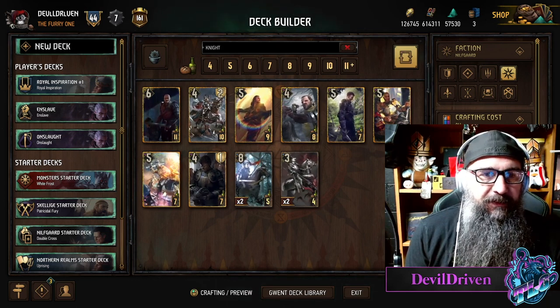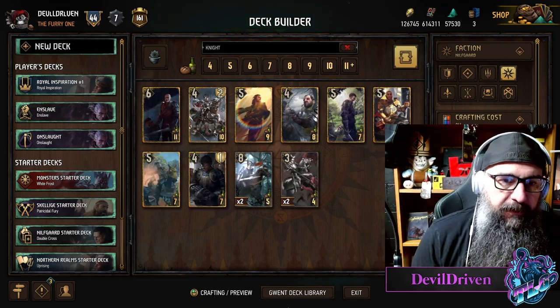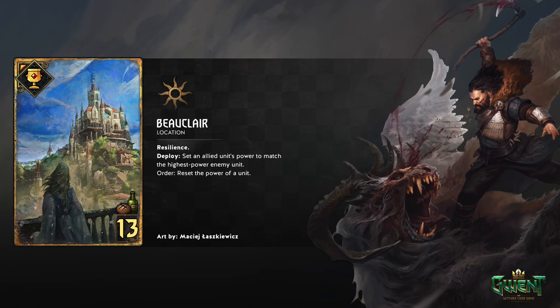First up - I was hoping these weren't going to be locations when they teased this art, but they are locations. I was hoping for something maybe a little bit different to switch things up. We're getting Beauclair, a famous Witcher location. It's 13 provisions - a hefty price - and has resilience, so it has the Order tag to carry over if you want to.